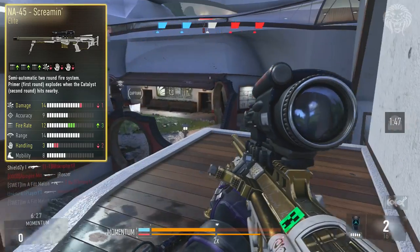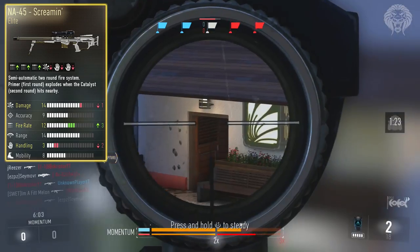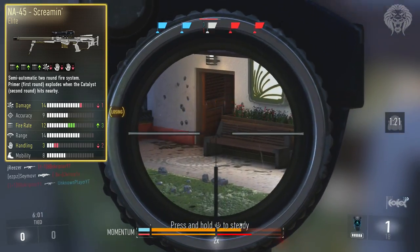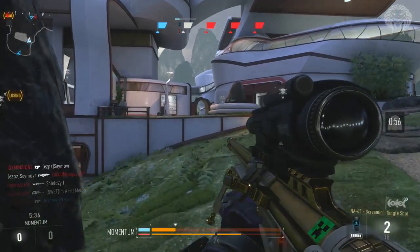This version, the Screaming, has plus three fire rate, minus one damage, and minus two handling — those are the actual stats as you can see right here. It's a very strange weapon and I found it very difficult to use simply because I've never used a weapon like this before, and I can't really find a specific play style or game mode where this weapon comes in handy.